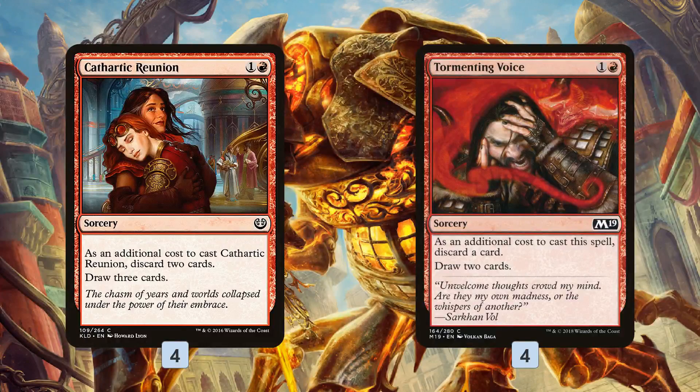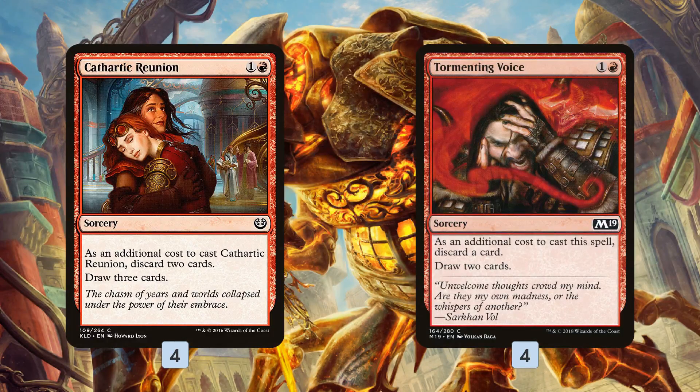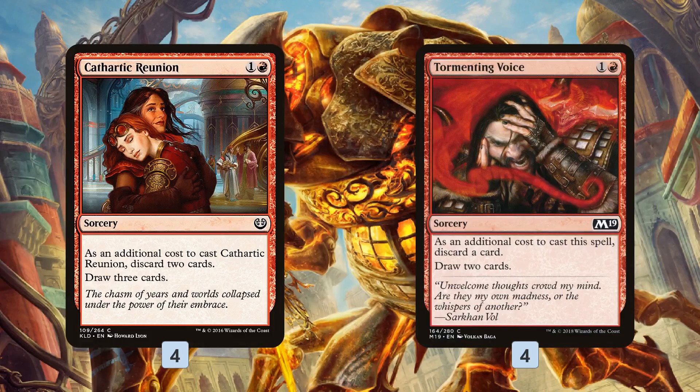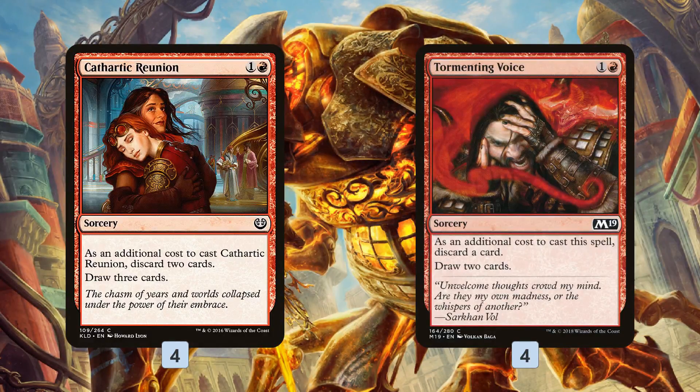We also have Cathartic Reunion and Tormenting Voice, which are great in this deck because, like Stitcher's Supplier, we can discard Squee, Reassembling Skeleton, or Scrapheap Scrounger for free. The drawback of having to discard cards to draw cards isn't really a drawback here — it's basically 2 mana draw 3 cards with Cathartic Reunion or 2 mana draw 2 cards with Tormenting Voice. They keep us churning through our deck quickly, finding our Desecrated Tombs and sacrifice outlets, and filling our graveyard.